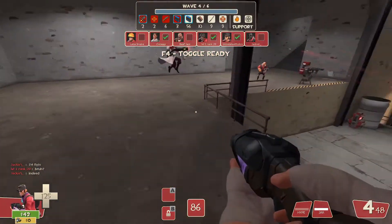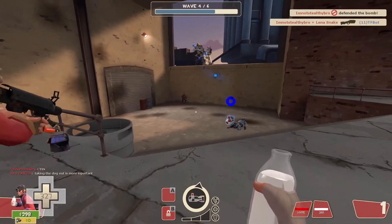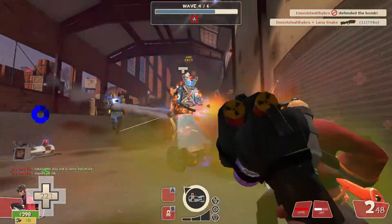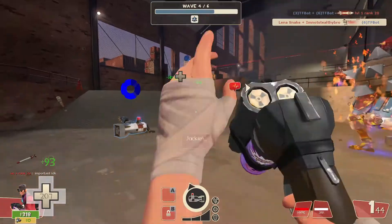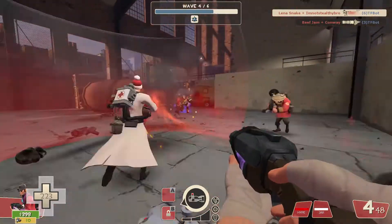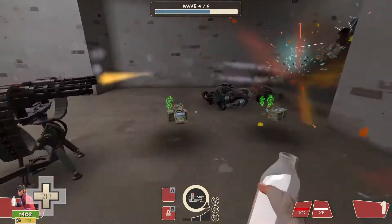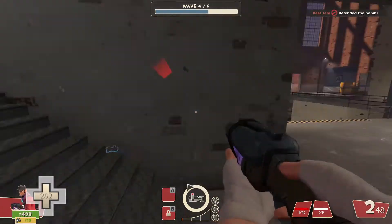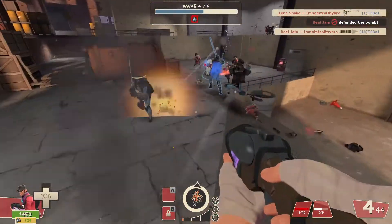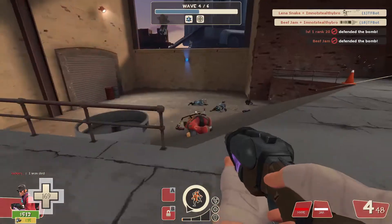I'd recommend keeping your gun with two clip size, two damage, and one ammo capacity upgrades. At this point you can do whatever as long as you're thinking smartly about the waves. If you don't need a certain thing, refund it and get health regen, movement speed, or jump — any personal support helps. You don't really need more damage or ammo for your gun, but you can if you want.